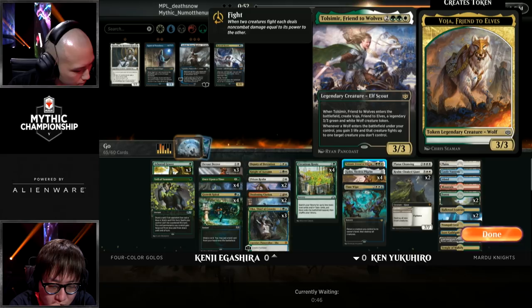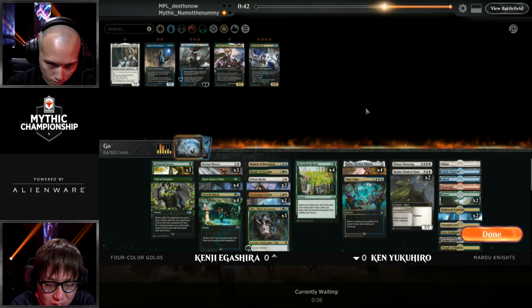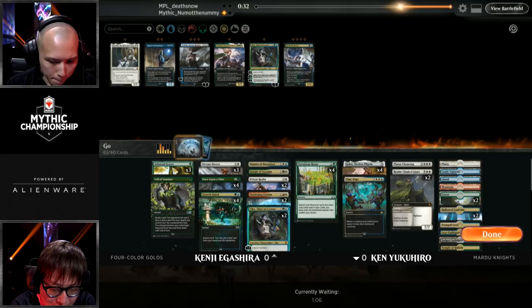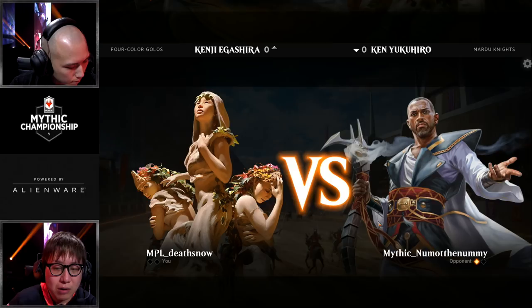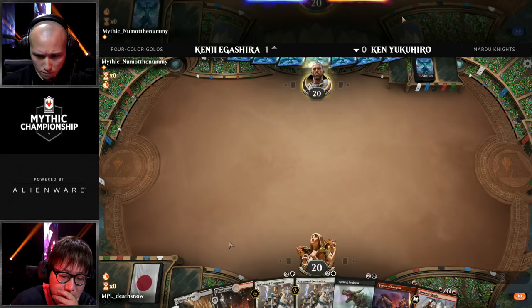Chance for Glory gives all your creatures indestructible, takes an extra turn, but if you don't win by the end of that turn, you lose the game. After sideboard, Kenji does have a lot of interactive spells and removal, but they're all at sorcery speed — Devout Decree, Prison Realm — none of those will deal with an instant-speed Embercleave. If Ken Yukihiro has a faster start and can put additional pressure with the Embercleave, Ken built his deck to beat this Golos deck. But Kenji hedged — he said, I'm not going to play Teferi, I'm going to play Oko and Deafening Clarion. He did not want to lose to decks like this.